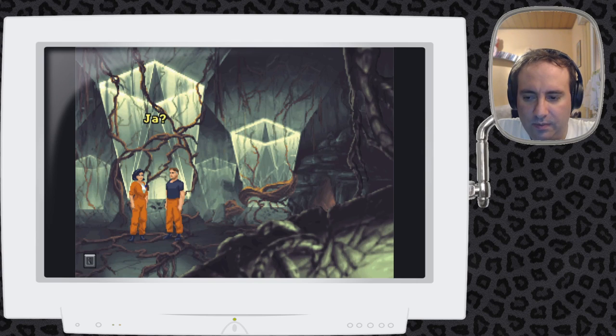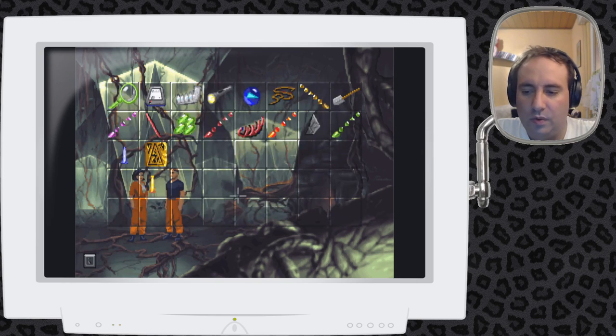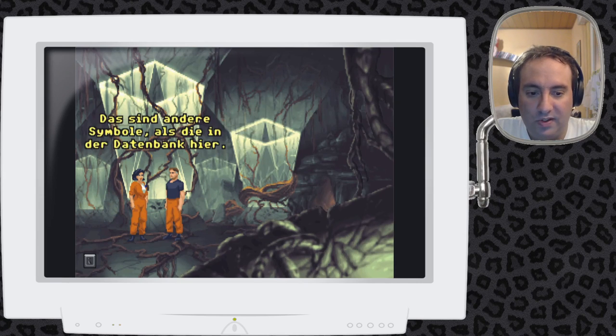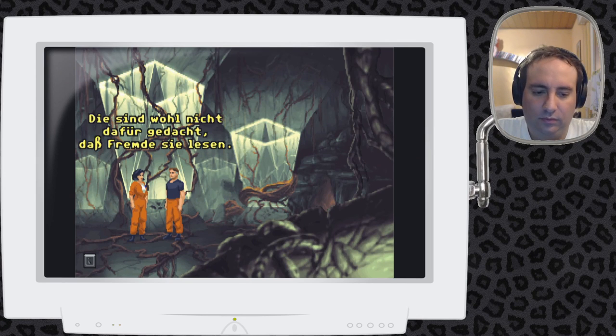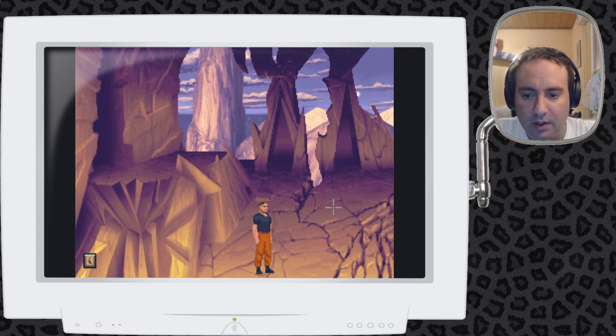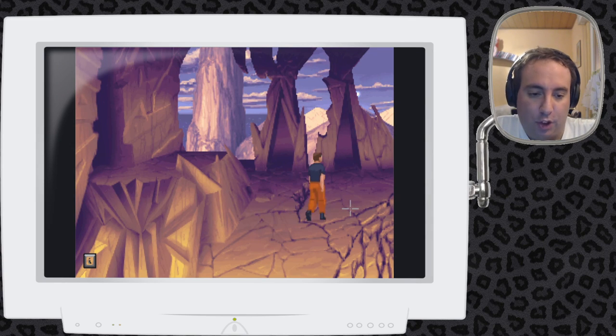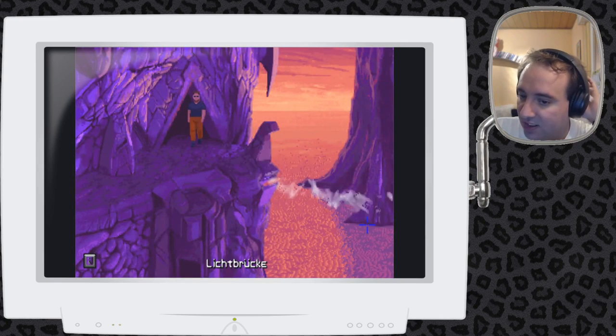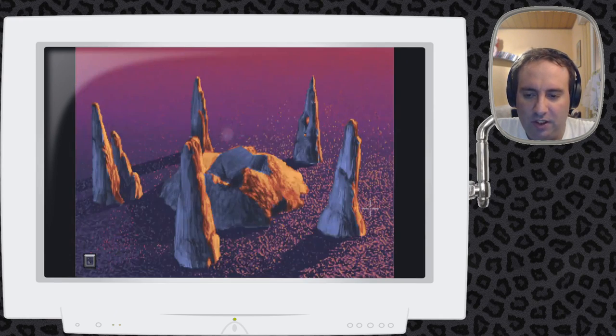Er macht jetzt von alleine etwas. Ich habe sie im Museum gefunden – können Sie sie lesen? A, B, C, D. Wenn man einen Einheimischen hätte, könnte man fragen – vorausgesetzt man versteht die Sprache, oder die können in unserer Sprache reden. Interessante Frage: Wenn man außerirdisches Leben trifft, wie hoch ist die Wahrscheinlichkeit, dass man sich verständlich machen kann? Wir gehen nochmal zur Planetariumsinsel.